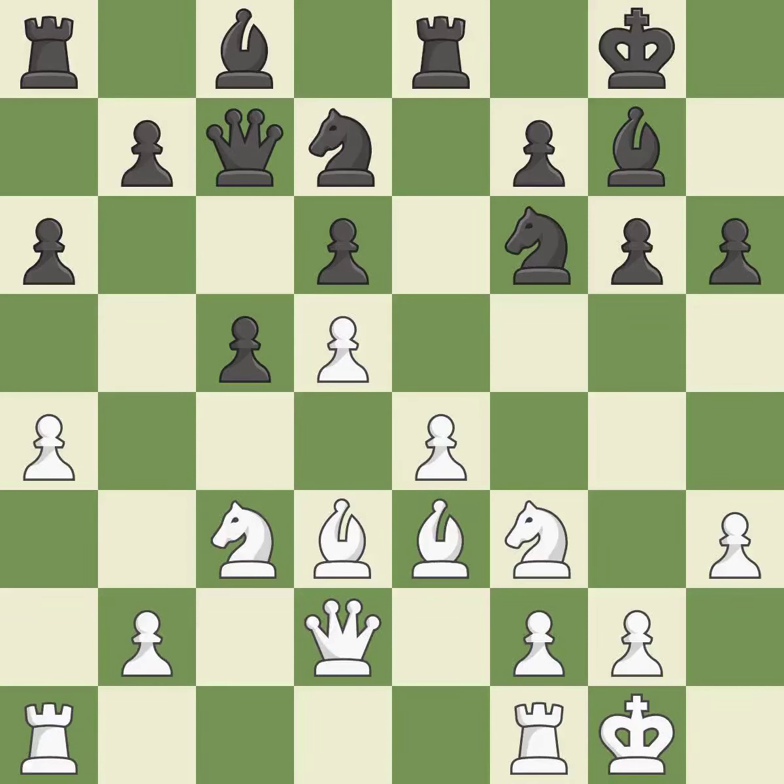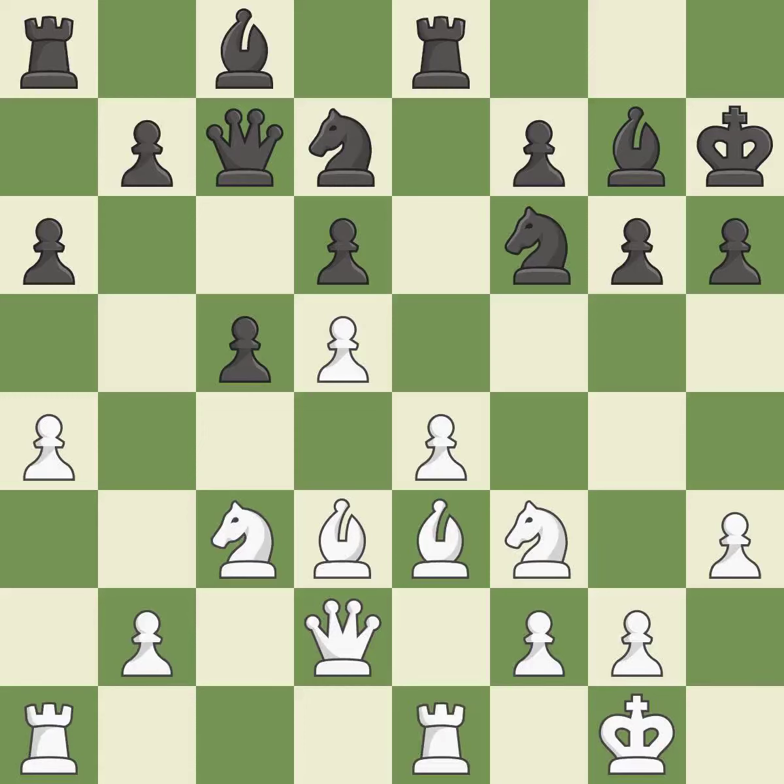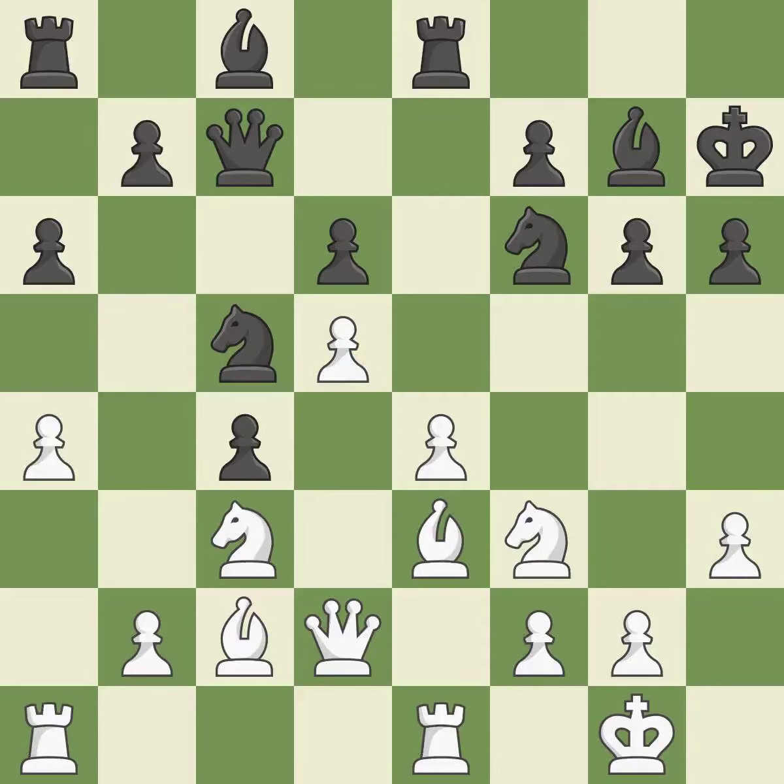Now that the rooks can see one another, they can defend one another — that's good. This defends a piece that is being attacked but is not well defended — it is quite good. There were worse moves, but also something much better — it is an inaccuracy. This move puts the bishop on a safer square — it is best. The knight can now control more squares as a result — it is quite good. This defends the pawn that was attacked — it is ideal.